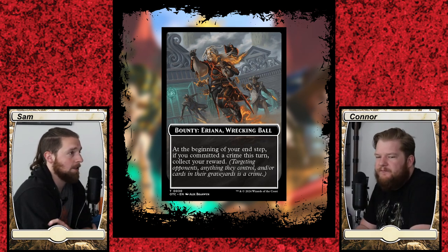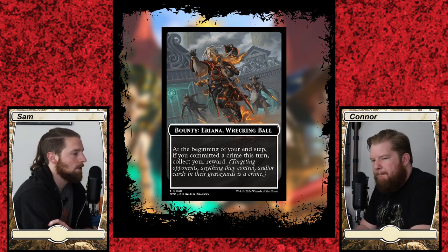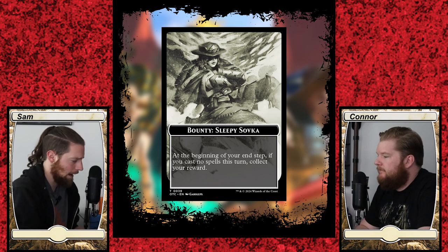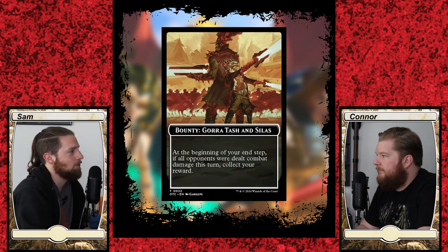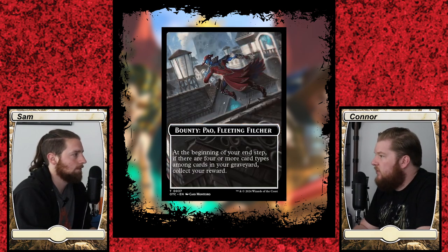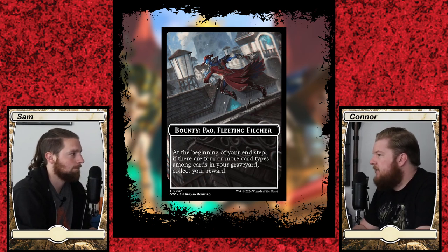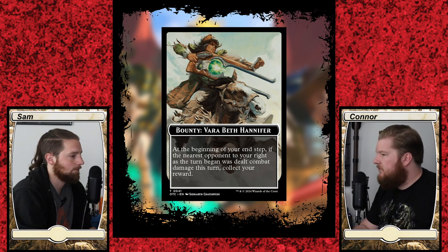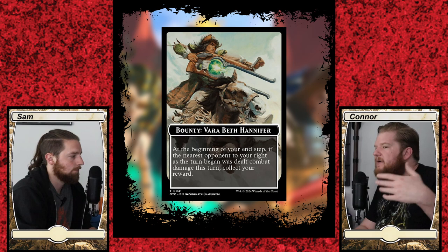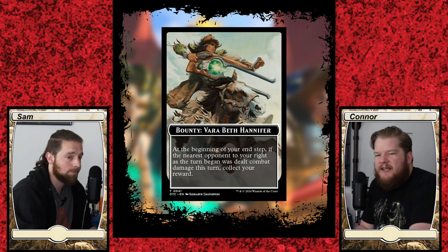A lot of the bounty game actions aren't complicated either. One of them is: if you did not cast a spell this turn at the beginning of your end step, you may claim this bounty — which is going to be very helpful for somebody who's been making land drops but not casting spells, or playing something like Slimefoot and Squee where you're spending a lot of mana on activated abilities and not casting spells. Once your commander is out, you're dumping mana into non-spell-casting things, so this rewards that play pattern.